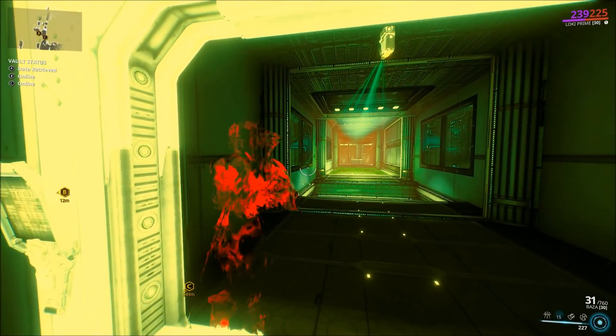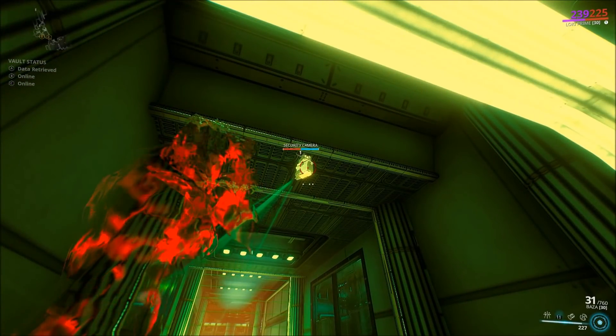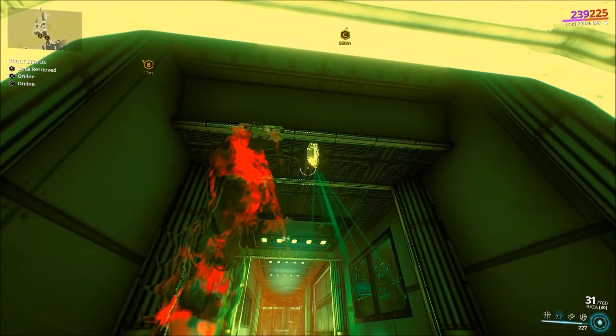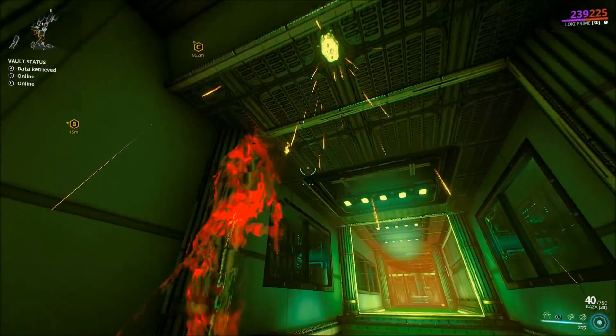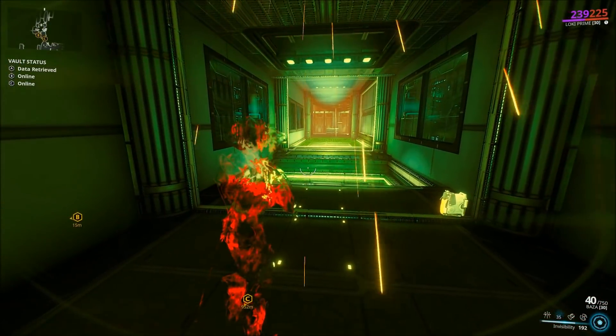Now in this particular vault, it is advantageous to have something like Limbo. But if you're not on a stealth frame, keep in mind to destroy the camera. Even on Limbo, if you're in your Limbo dimension and all whatnot, make sure to destroy the camera or simply dodge it, because even if you are in your Rift dimension, you will get spotted by the camera and the alarm will trigger.